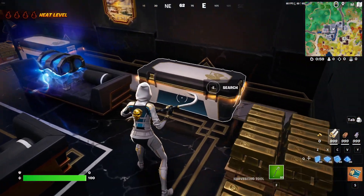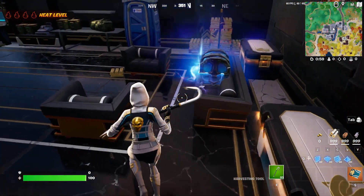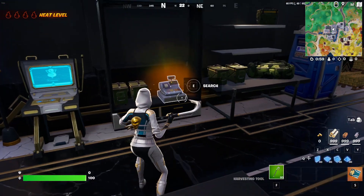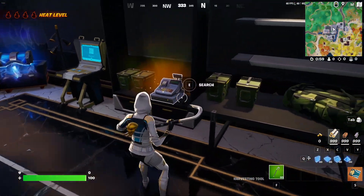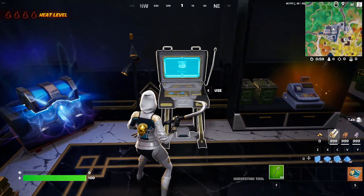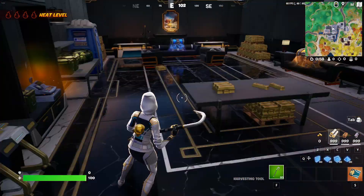Inside this vault — the most wanted vault — you will find tons of gold, as you can see, and also this chest. Awesome! There's a cash register as well, nice. So yeah, this is everything.